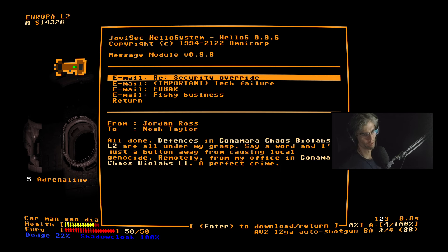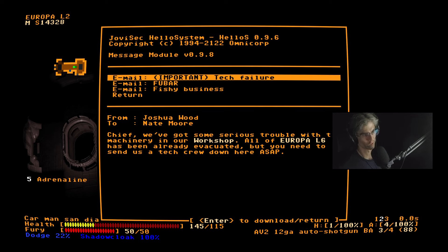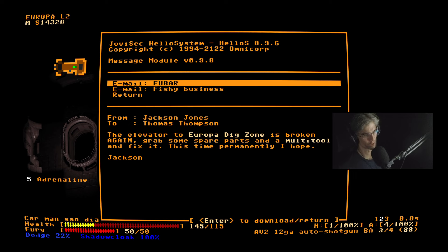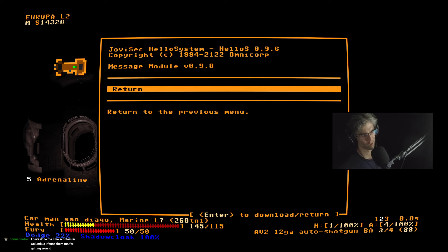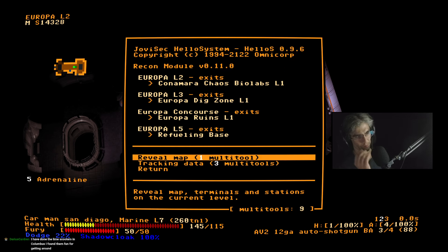There's a pistol I don't want. Chaos Biolabs — we can make the robots go haywire there. The workshop in level 6 Europa Dig Zone requires a multi-tool; Europa Ruins has fancy marine armor which is useless to me. Okay — recon. I might go to Khanmara Biolabs, but again I can't remember what the puzzle is there.